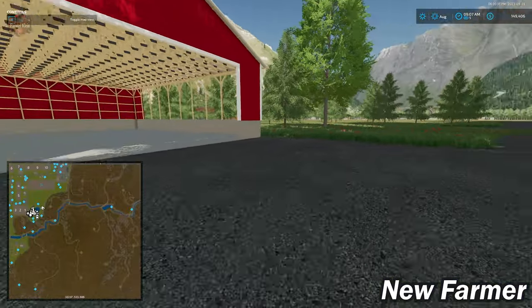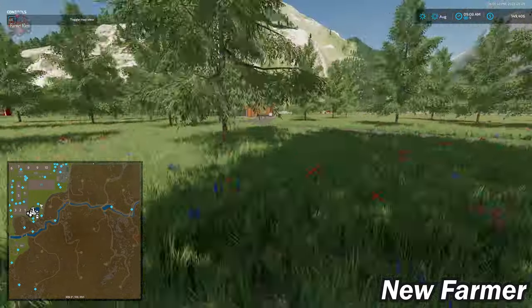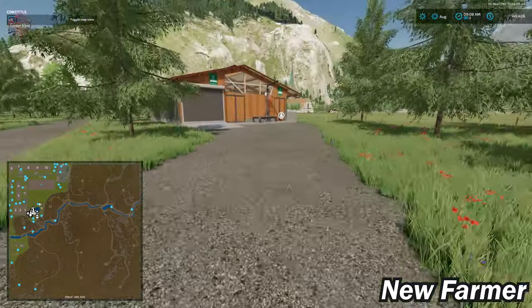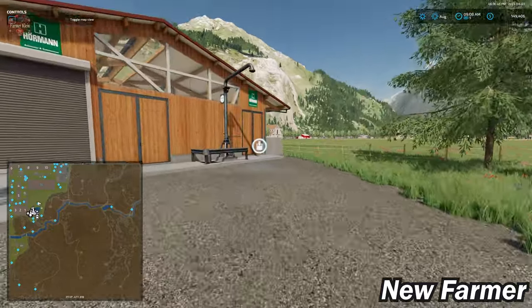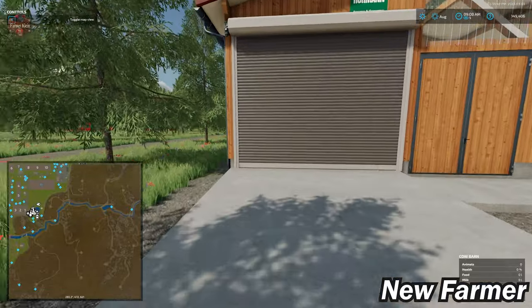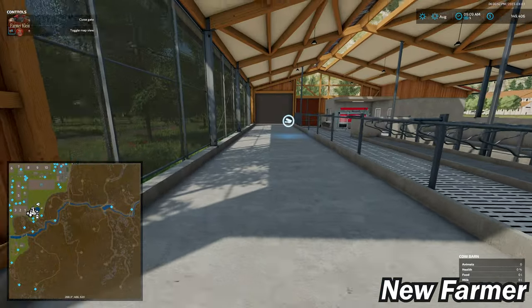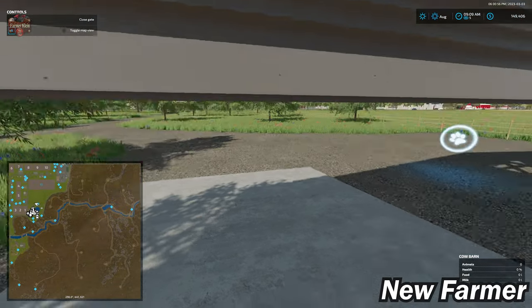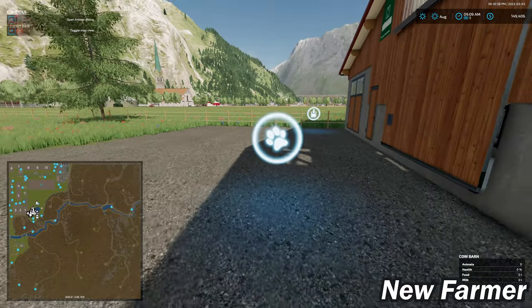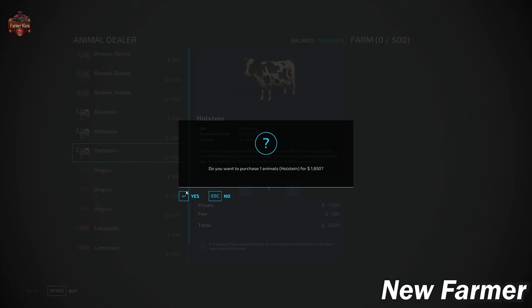There's a nice bale shed. Here we have a cow barn with a slurry point, food and straw triggers, a milk trigger, an animal drop-off point, and capacity for 500 cows.